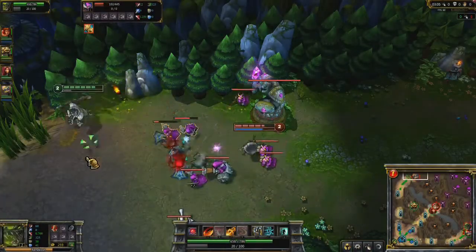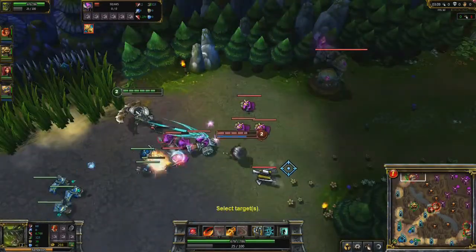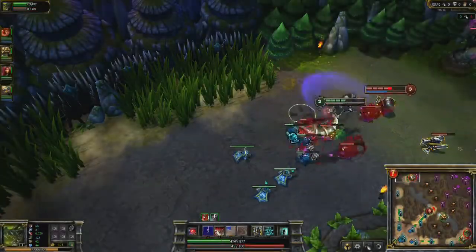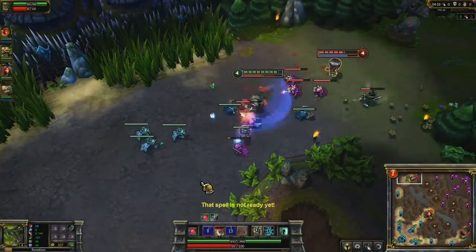At level 2, you have the ability to put out some pretty easy harassment. Slice through the minion wave to the enemy champion, use Cull the Meek, and Dice back out. If you're hurting for health, wait until you have 50 Fury. Slice through the minion wave as before, but make sure you're in range of all the minions before using a Furious Cull before Dicing out.